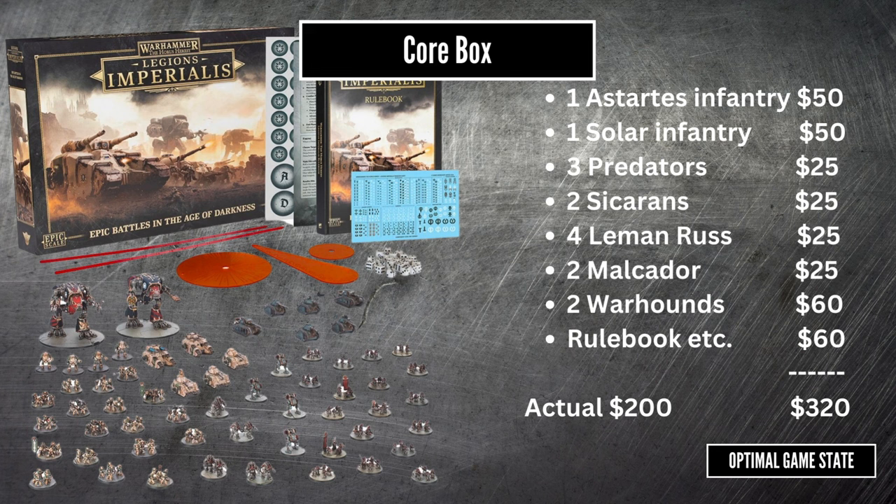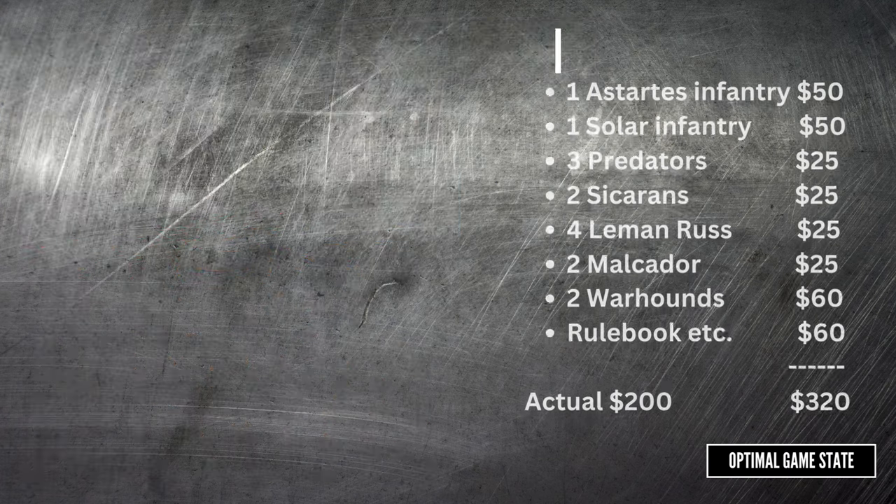At this point, it is kind of important to ask yourself what you want. Are you looking to make a single list or a full battle with two lists? If you were to get two core boxes, then you'd have the start of a Solar and a Legions army, each with two Warhounds for support. If you're only looking to make one army, then you do end up with a lot of allies you probably can't use. I doubt anyone will be able to ship Warhound Titans after this box releases, but I also suspect that the Legion side is going to be a lot more popular than the Solar Auxilia side. I do want to make a two-player version myself, but I don't want extra Warhounds, so in this case I am going to go for just one.